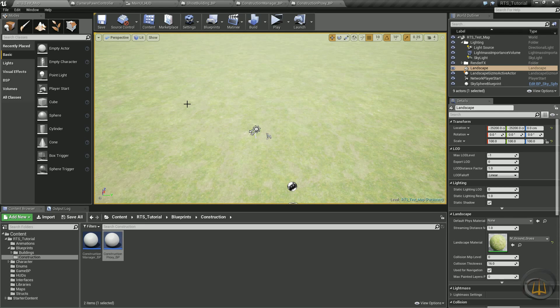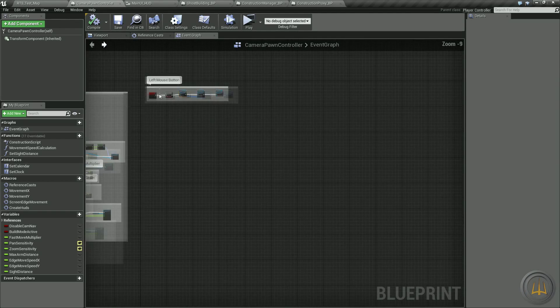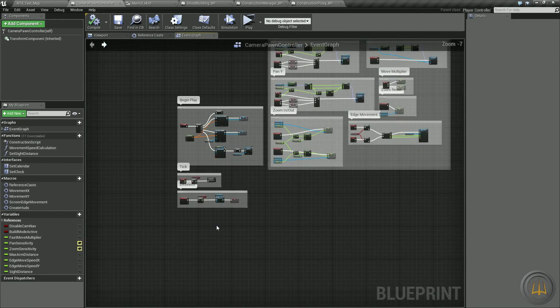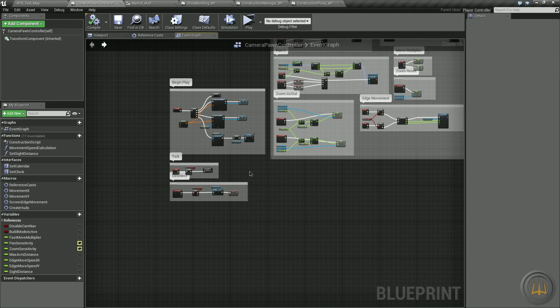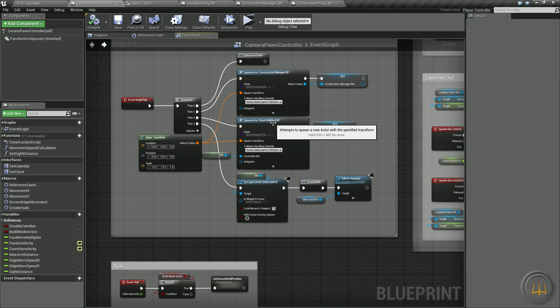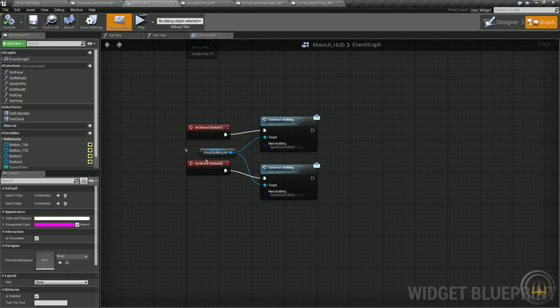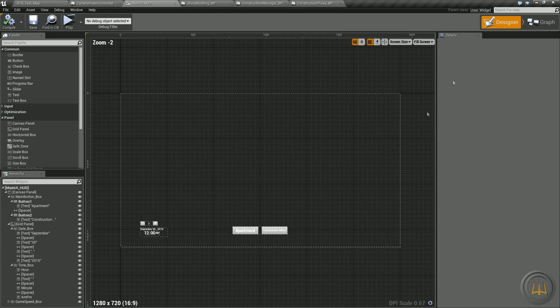Here in the camera pawn controller — let's zoom out a little bit — when we spawn our buildings, remember we have a ghost building and a construction manager that are persistent. We're never going to get rid of these in the entire game; these are important and we need to keep them there so we can always use them.